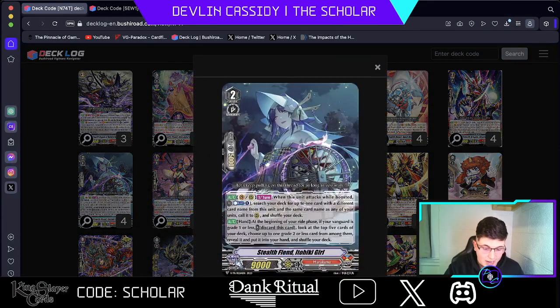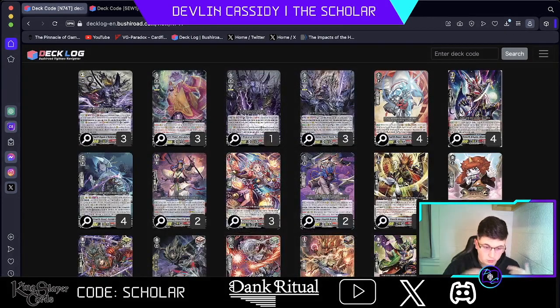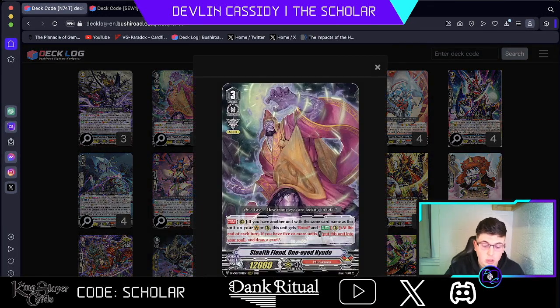You have a great attack extender in Idioki Girl, which can call another unit with the same card name. So you are literally just blinking your cards over and over again. One of the best cards to copy is One-Eyed Nueto. He checks for if he has the same card name on the board, gets boosts, and then at the end of each turn, if you have five or more units, you can shove this card to your soul and draw a card. Because you make so many Excel markers, you can actually have five other units on the board in the front, have three in the back with boost, and then shove those three and draw three cards.